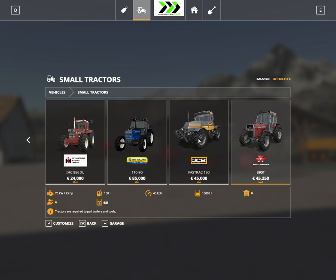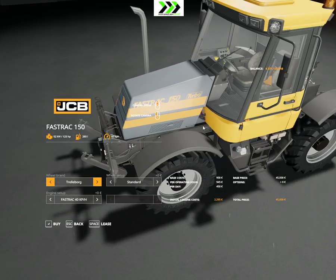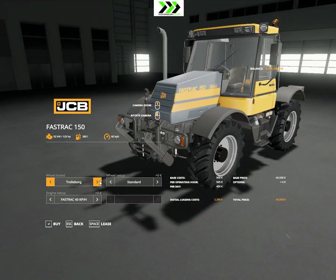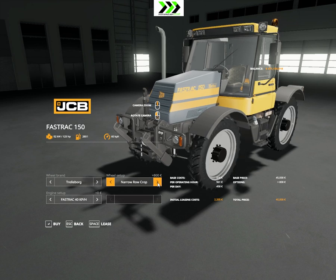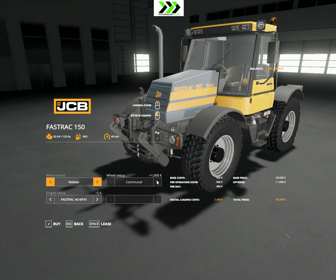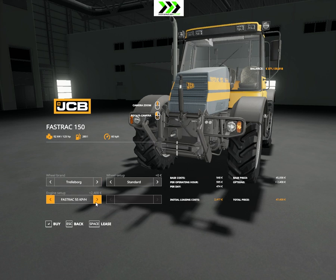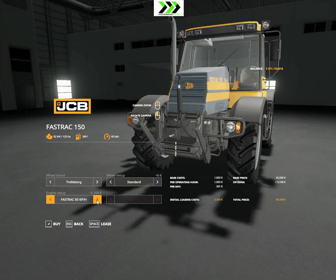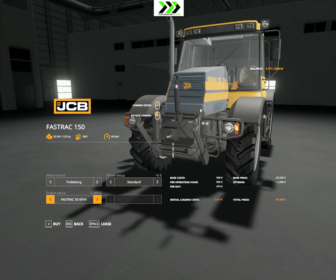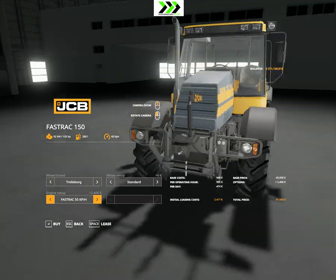Then we have the JCB Fastrak 150 — that's a big one. It has small tires as standard, with wide and rope tread options. The other Fastrak variants go 40, 55, 65, 75 — there's no difference in horsepower between them, just top speed.